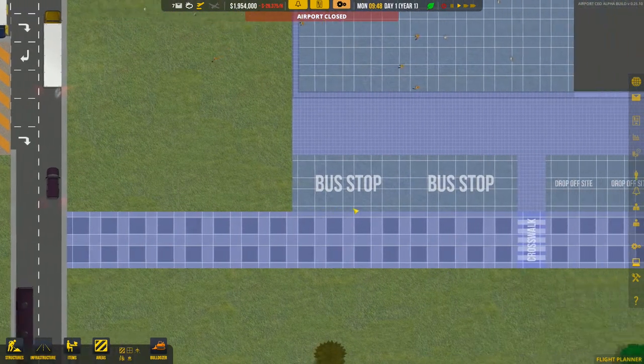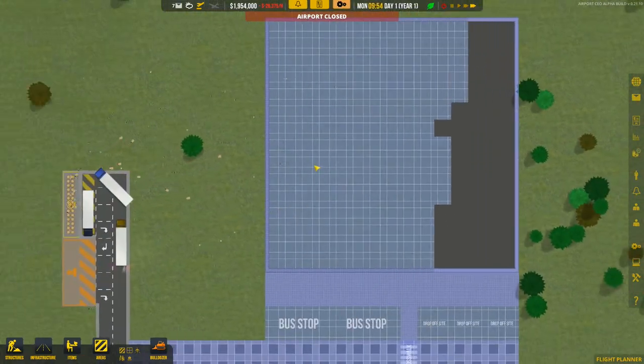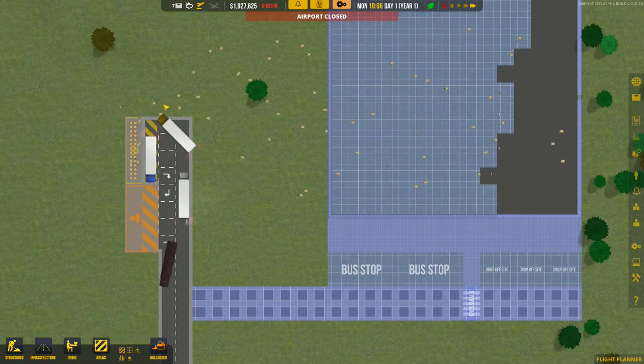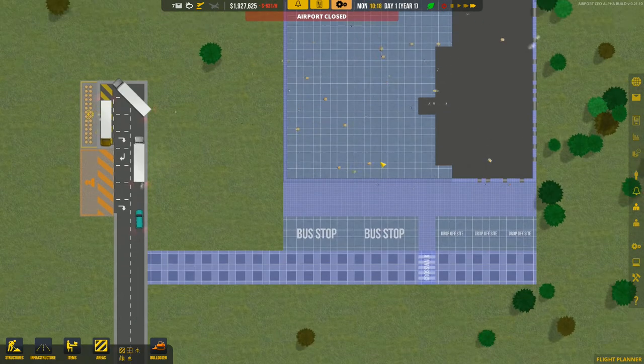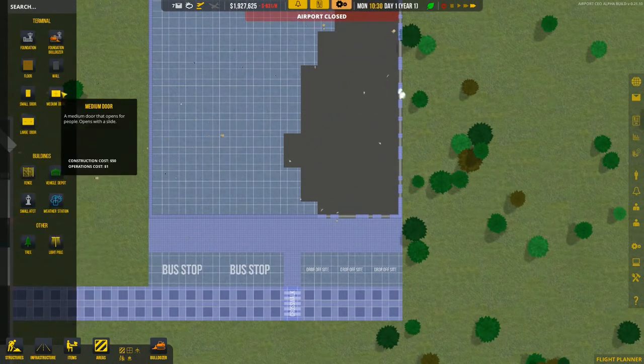No one tries to sneak into this airport, I guess. You can see some buses and cars are coming up here — they're waiting for all of this to be constructed. We can speed things up, and as you can see they start flying through all these resources, getting everything set up. Very cool.